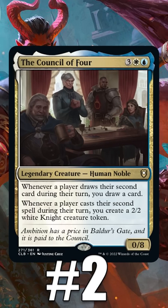Number 2: The Council of the Four. It costs 5 mana, has 8 power, 0 toughness, and makes 2 2/2s when someone casts their second spell. Maybe its name refers to the number of non-4 numbers that show up on the card.